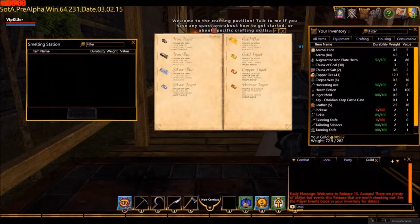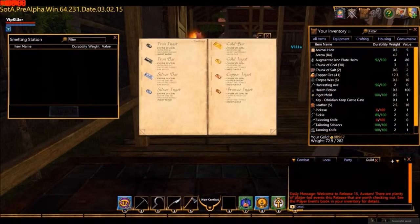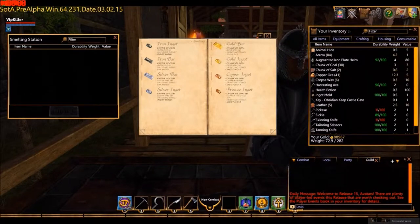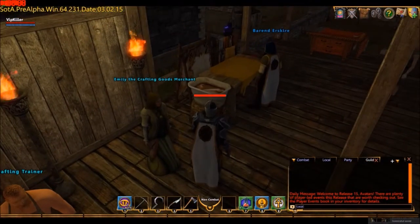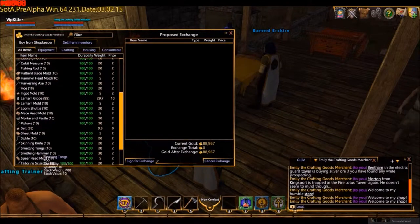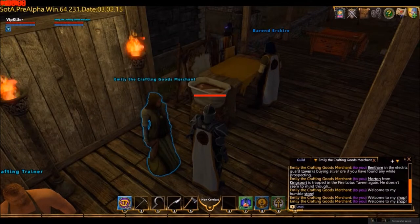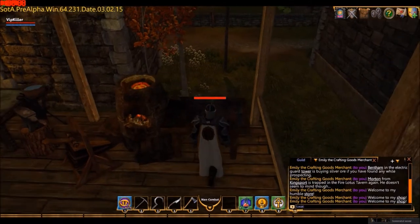Double-clicking it again opens the station box with my recipe book. I also just grabbed some smelting tongs from Emily.